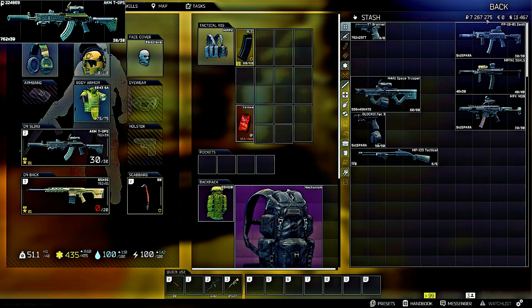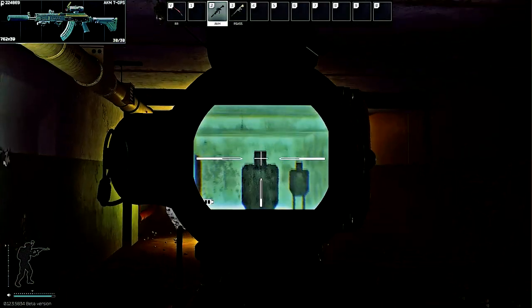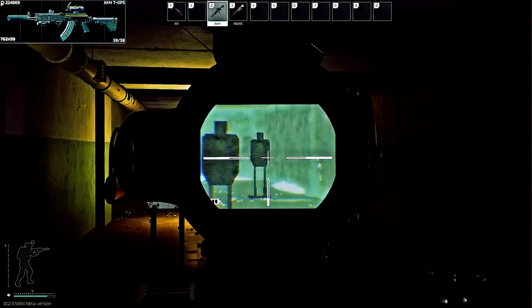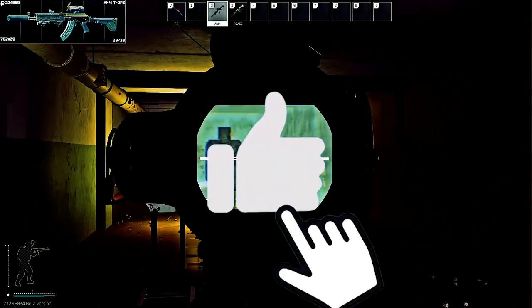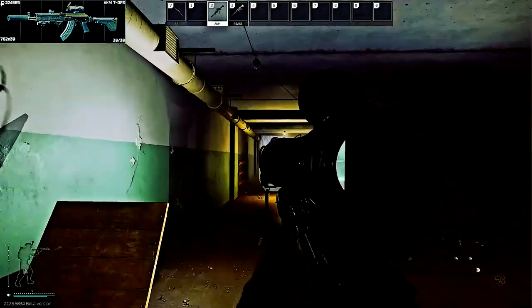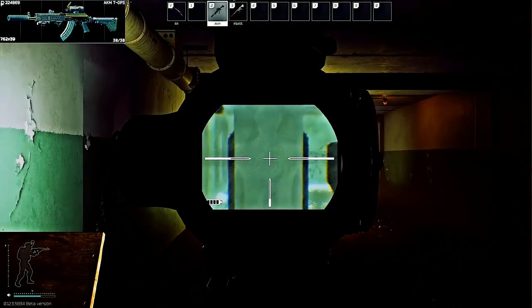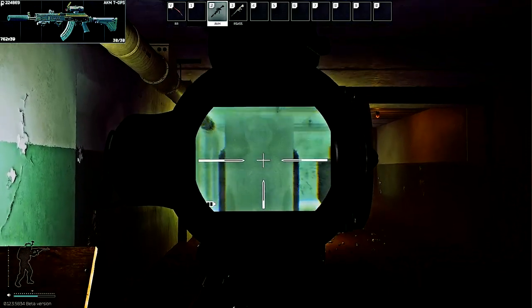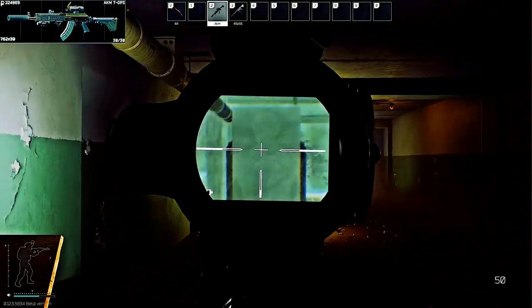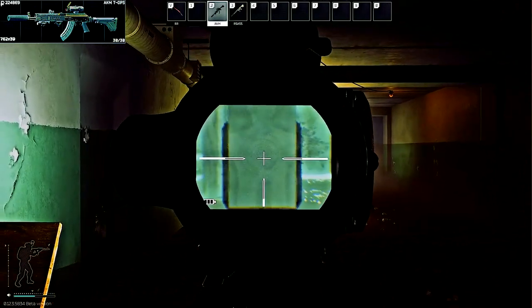Let's switch out and use the AKM 7.62x39 T-Ops edition. As you can see, it already includes a thermal sight and also a red dot sight. Let's fire this weapon. Pretty nice out of the box — not too much kick, not too much vertical recoil. Shots land where you place them.